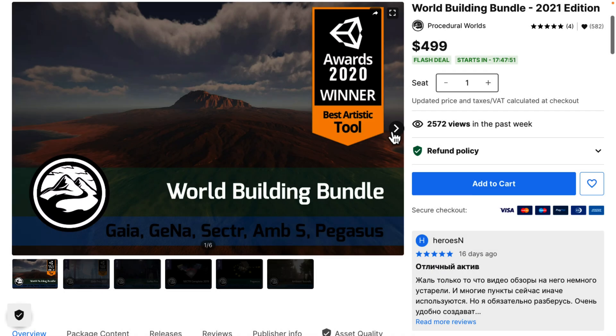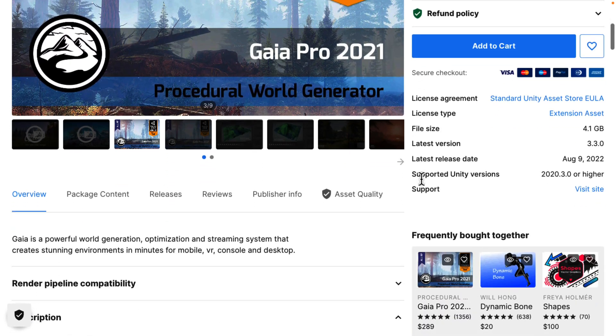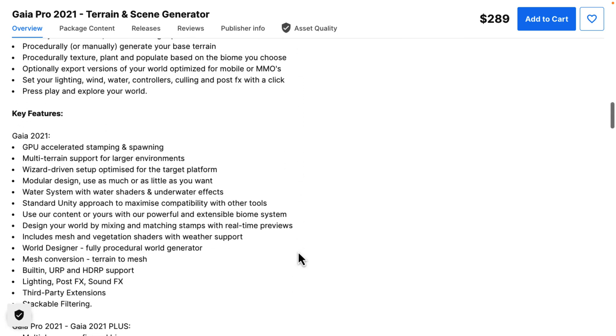Our next item isn't actually just one asset — it's a five-in-one collection: the World Building Bundle. The way it works is once you own this, you can go and get all five of the items listed. You go to the asset store and they will all be $0 for you to purchase. The first is Gaia Pro 2021 — a really cool application I've covered in the past. It is a procedural world generator where you can basically run through a wizard, say what kind of biome environment you want, and it will do it for you.